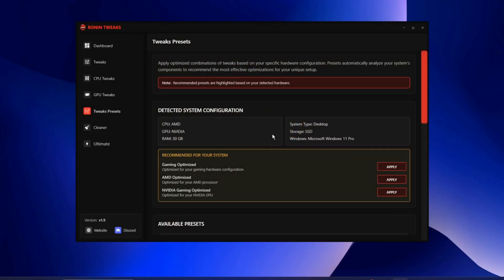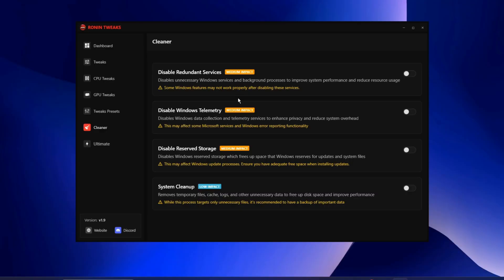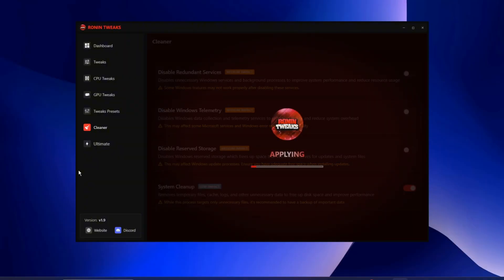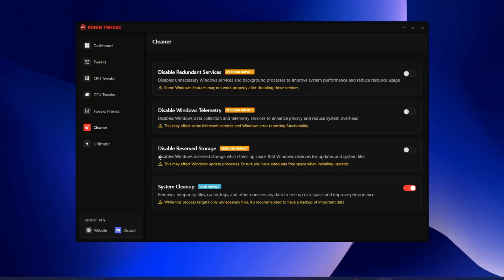In Tweak Presets, you can apply either a balanced or performance preset for the tweaks. In the Cleaner section, you have four options: System Cleanup removes temporary files to free up space — make sure this is on to remove unwanted files. You also have Disable Reserve Storage, Disable Windows Telemetry which enhances privacy, and removal of unwanted items from your PC.